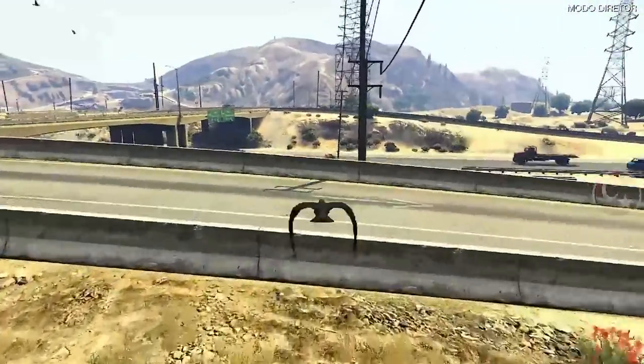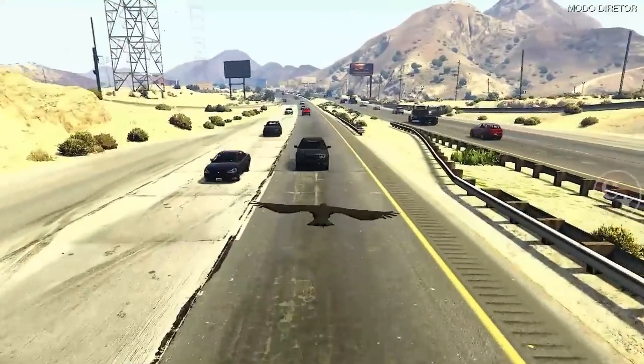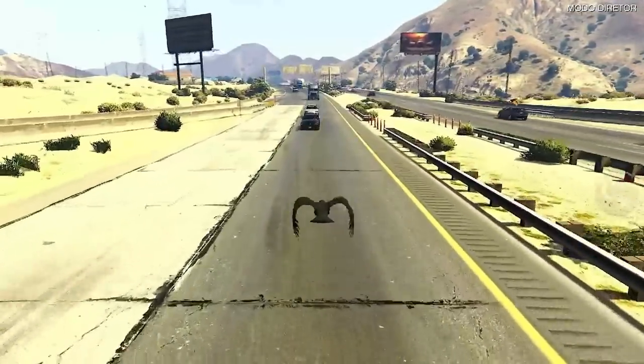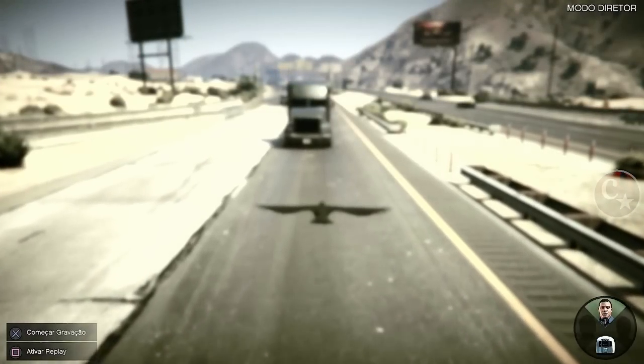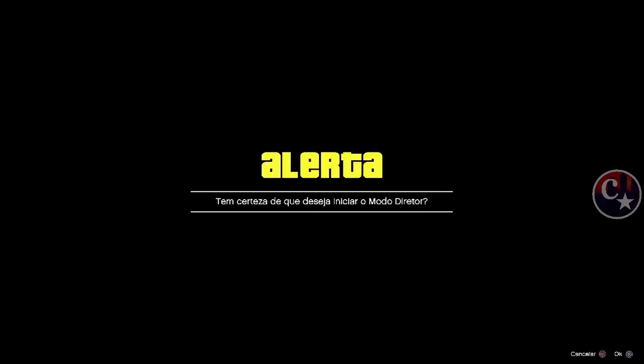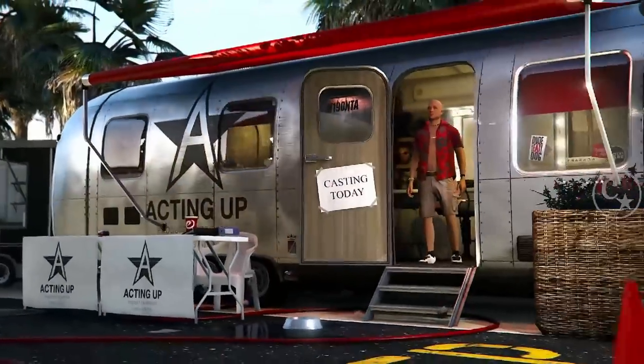Novamente com a ave, levanta voo, vamos fazer o mesmo processo de procurar um veículo, um caminhão. Encontrou o caminhão, vai de encontro ao veículo com a ave, setinha pra baixo. Coloca o cursor em cima do Franklin, faltando pouco para bater no caminhão, solta a setinha, confirma o alerta. Se deu certo, tem que dar a mensagem que a ave novamente se lascou. Vai dar a tela preta infinita — espera a bolinha branca carregar umas 3-4 vezes, aperta o menu de interação, setinha pra cima, confirma com X ou A.